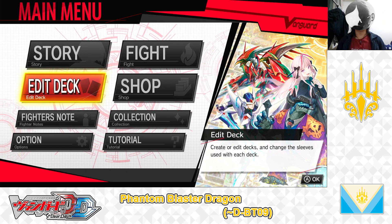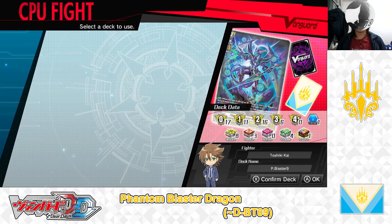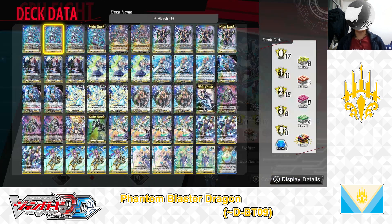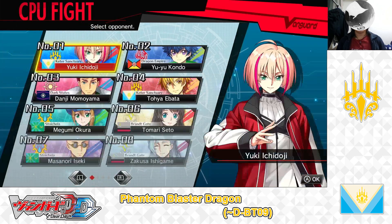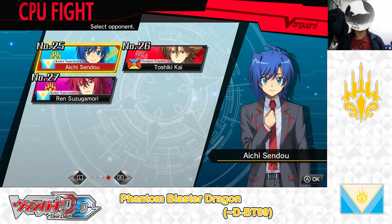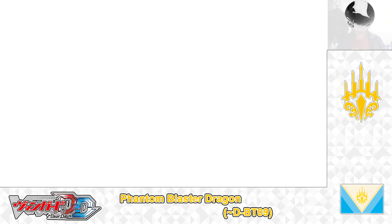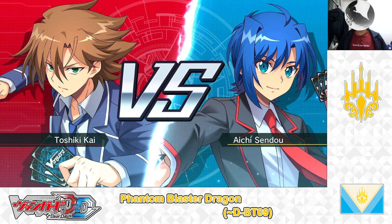Here we are in the main menu, going to test out the deck. Going into Fight Menu, selecting CPU Fight, selecting the Keter Sanctuaries Phantom Blaster Dragon D Booster 9 deck. Choosing my opponent's deck — Keter Sanctuaries, Aichi Sendos. And the battle begins, let's get started.